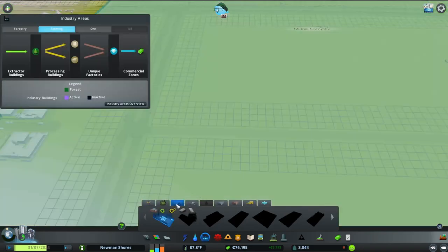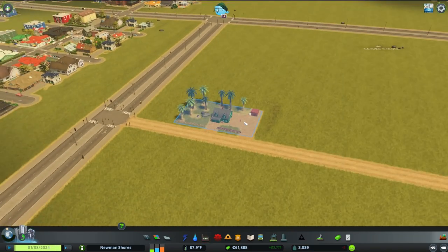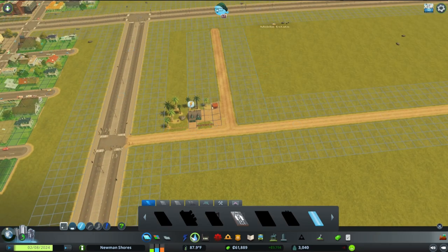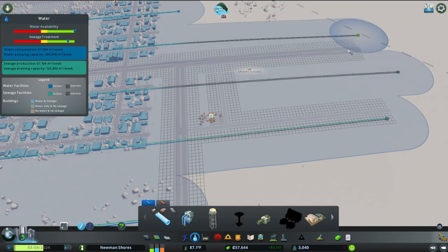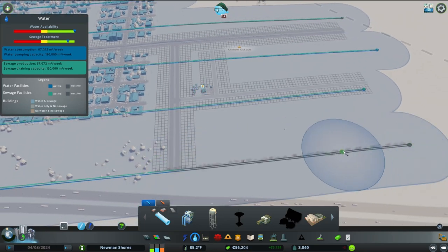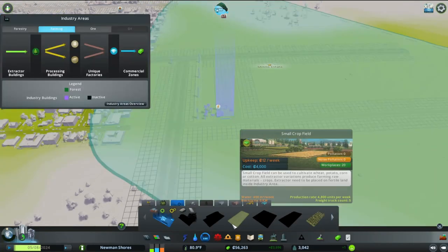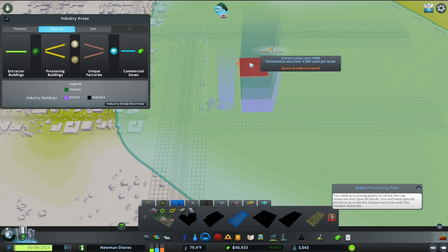We're going to separate the processing buildings to a different area that's more commercial, not actually in the farming section of the city. We're laying down the main building, getting the water extended so that all the buildings are saturated with water as they grow, and we'll have to add in some power lines for electricity as well. We're not going to get to level five — we're going to get to that later. We'll start with some small crops here as we just get it established.